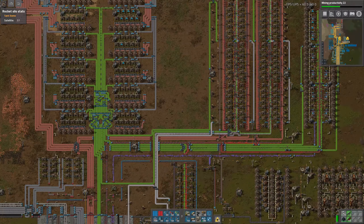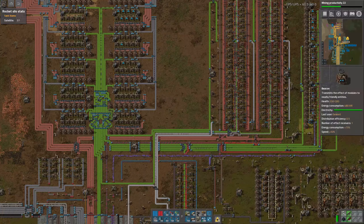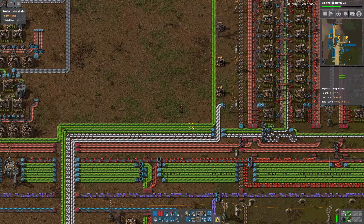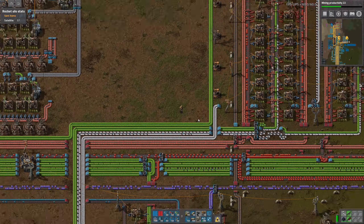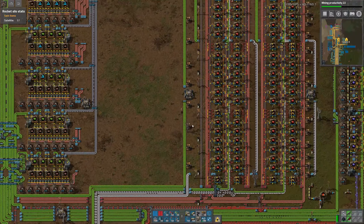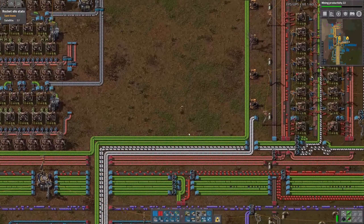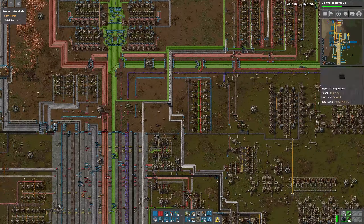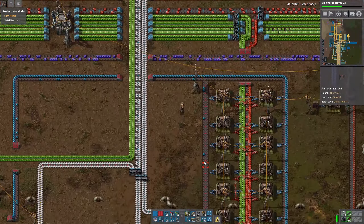Like we're talking one belt of green circuits, one belt of plastic bars, and 4.2 belts of copper cables in theory. So that's actually not that bad. I mean we are putting in two full belts here of everything. This is not really a full belt of this one, but down here it is and we can definitely get more plastic out of this ridiculous plastic build, at least ridiculous for our current scale.